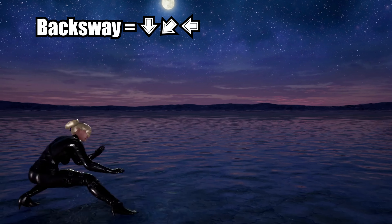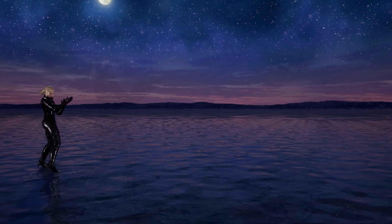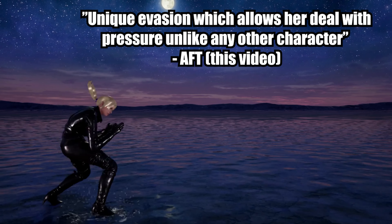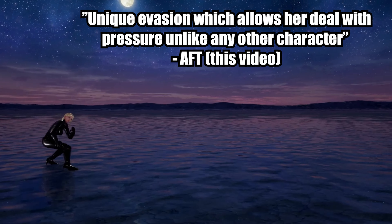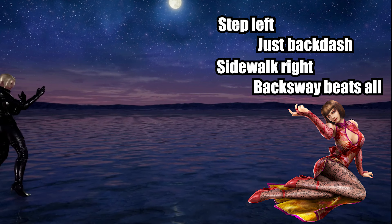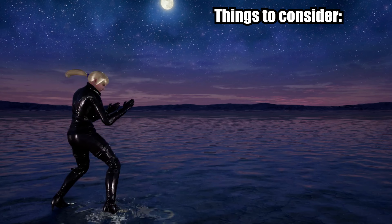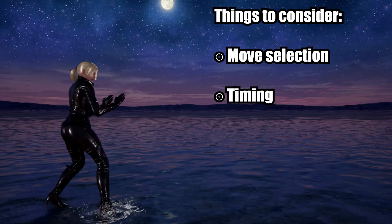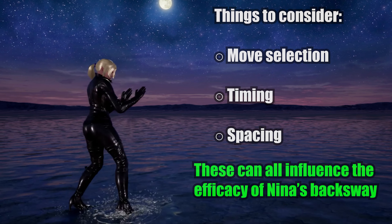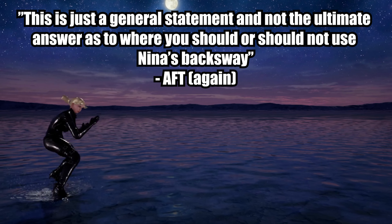Nina isn't the only character in Tekken 7 with a quarter circle back backsway, but her backsway harbours unique evasion which allows her to deal with pressure unlike any other character. Whether you're comparing it to a backdash or a sidestep, it can be difficult to identify which of your opponent's characters you should step and which you should sway. This video is to provide a general answer to this question. There are many factors at play such as move selection, timing and spacing which can influence the efficacy of the backsway, so please be aware that this is just a general statement and not the ultimate answer as to where you should or should not use it.